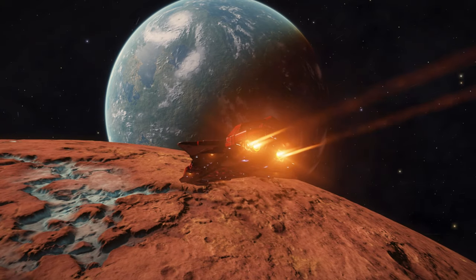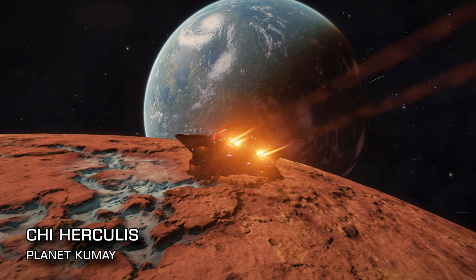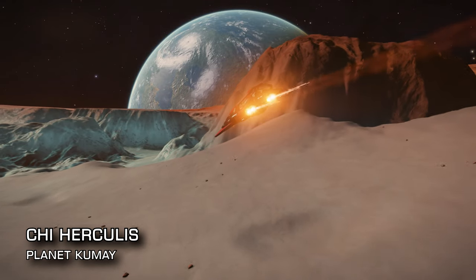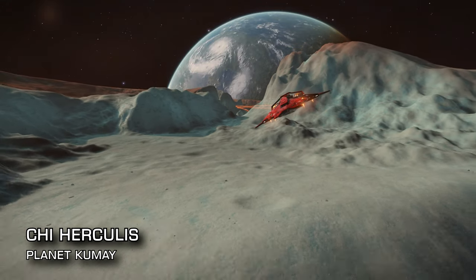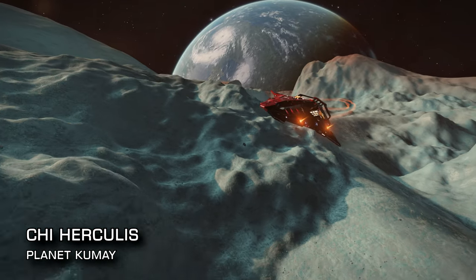First out the gate we're heading to somewhere that is also far and away one of my personal favourite places in the whole game — just 52 lightyears from Sol: the Chai Hercules system. Home to a single G class star and the earth-like world of Apassam and its lone orbiting moon of Kume, and aside from 2 stations and a small planetary starport, that's pretty much it.